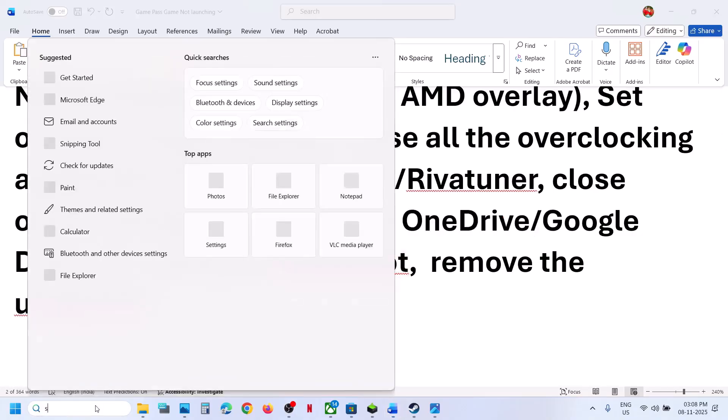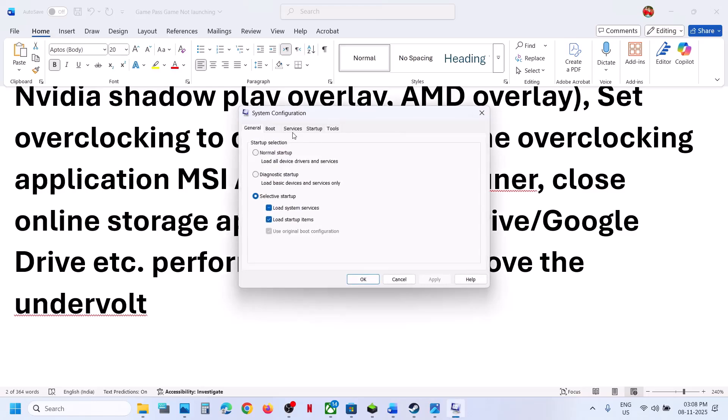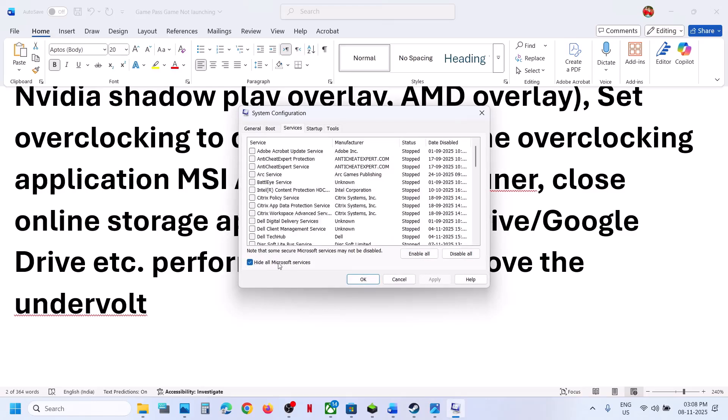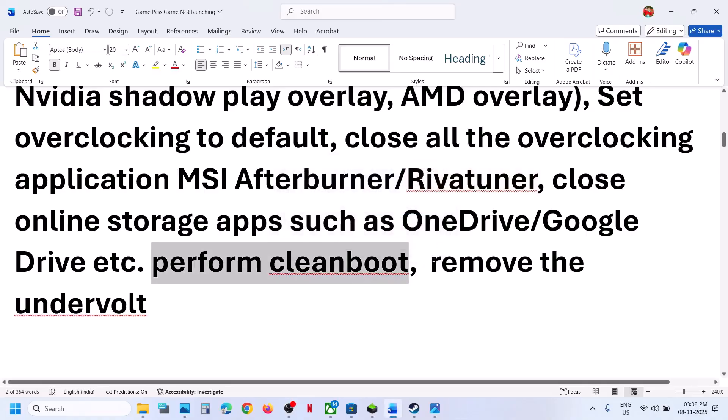The next step is to perform a clean boot. For this, type in 'system configuration' in the Windows search box and click on System Configuration. Go to the Services tab, put a check on the box which says 'Hide all Microsoft services' — make sure this is checked — and then click on Disable All, hit Apply, click on OK. You will see a restart option; restart your computer and then check. If you have undervolted your computer, remove the undervolt and then check.